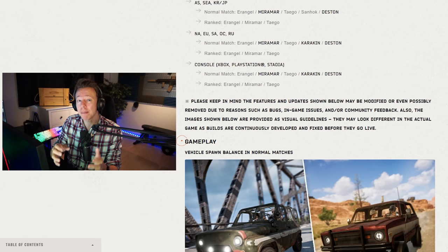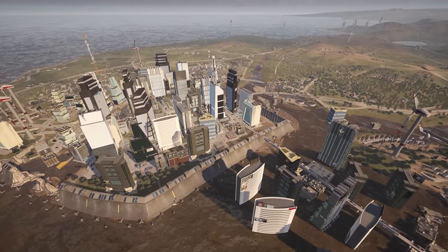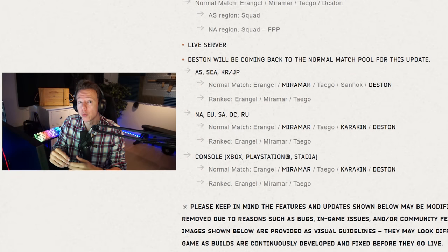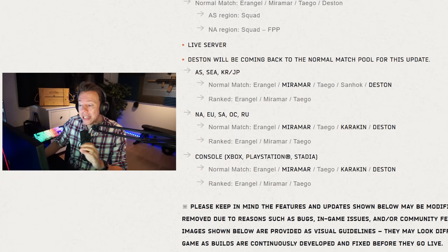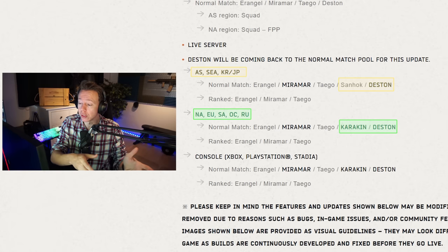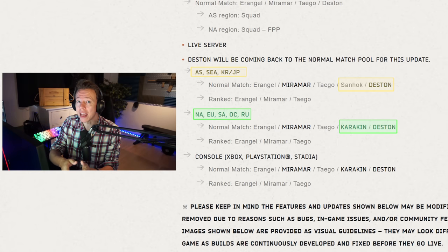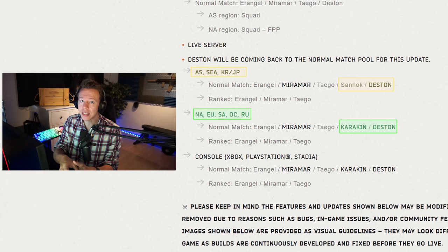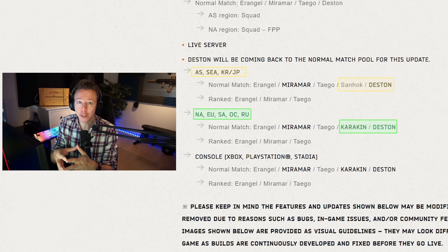The first thing I like to see is that they're bringing back Destin. I've been missing this map since last time's somewhat rushed decision to remove it in favor of Miramar. They're also doing a different map pool for Asian and Western regions. Western regions will have Sanak removed, Karakhan stays, and Destin comes in. Asian regions let Sanak stay, removes Karakhan, and puts in Destin. This confirms our long-held suspicion that Sanak is an Asian favorite and not a Western one.